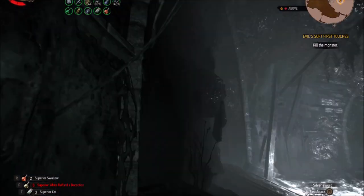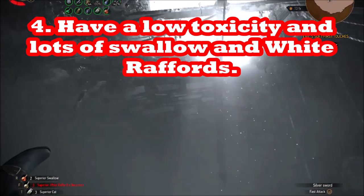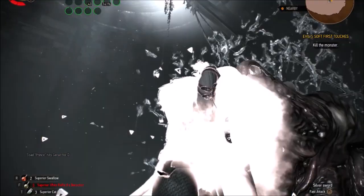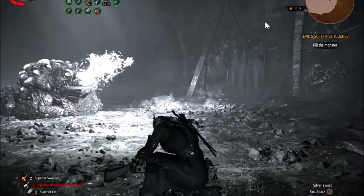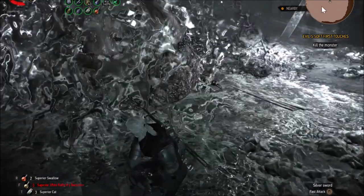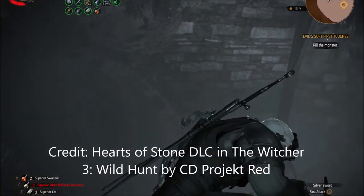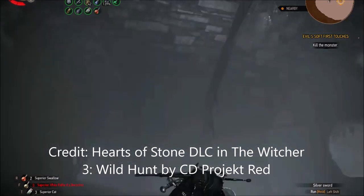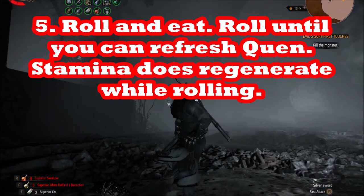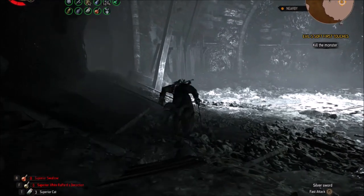If he does get a hit in and you're almost dead or one hit from being dead, you can regenerate with your Swallow or your White Rafford's Decoction. This is definitely a fight where you want to go in with a low toxicity level, because you're going to need all your Swallows and all your White Rafford's Decoctions. If you have those at the superior level, great — otherwise you can roll and eat food to regenerate your health back after a hit. Go to the sides, keep rolling around the sides, keep moving until your health regenerates and you can take another hit.